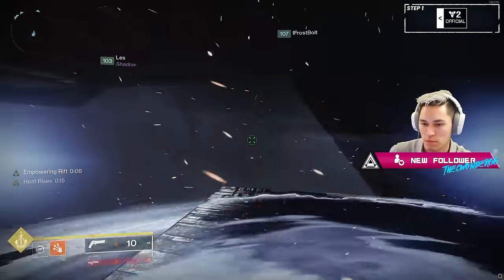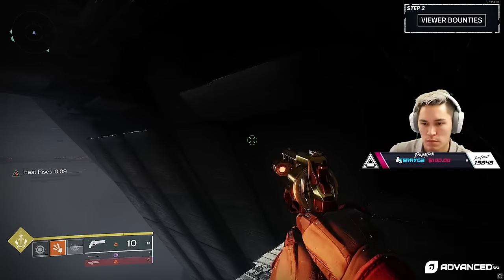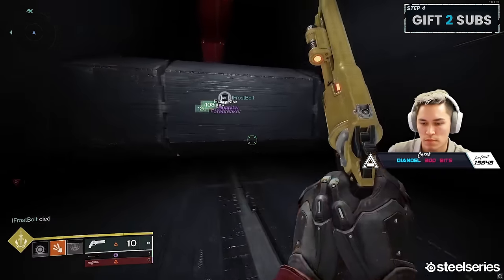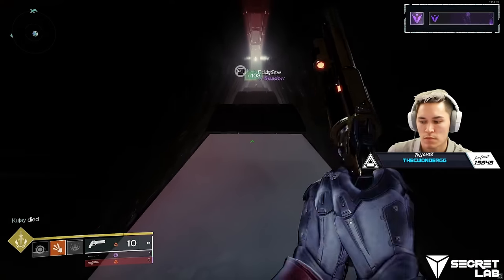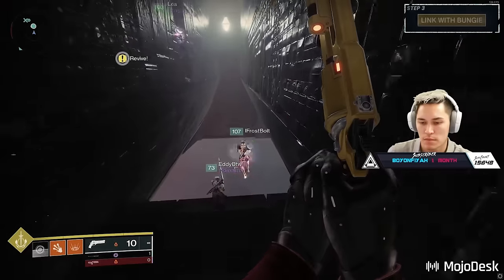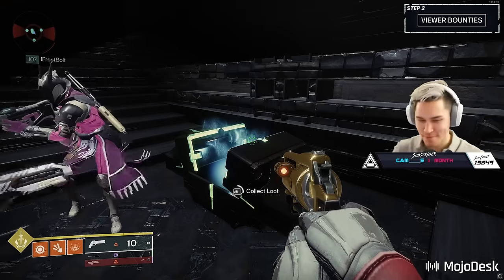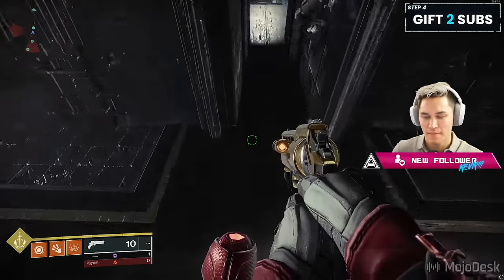The next hidden chest is on the way to the third encounter. You'll need to shoot a black crystal down below — it opens up platforms alongside the side of the pyramid. Keep climbing up, and if you have things like Stompees, Lion Rampants, or top tree Dawn Blade, traverse until you get to the middle section. When you see pillars firmly in place in front of you, jump across and you'll see a little cubby up there. Through that will be a room with a chest — this also has a chance of giving you a red box weapon. After looting it, you can drop through the floor in that same room and be right there before the next encounter.